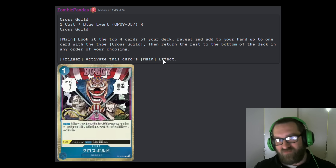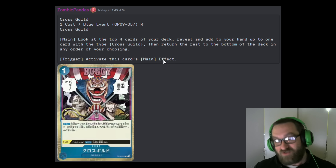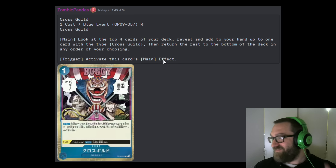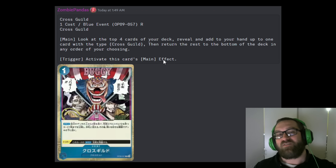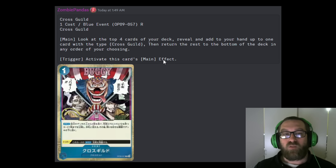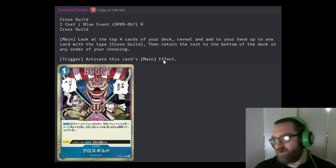Here's that event we were looking at in the spoiler: Cross Guild, 1-cost blue event, rare. Main: look at the top four cards of your deck, reveal and add to your hand up to one card with the type Cross Guild, then return the rest to the bottom of your deck in any order. Trigger: you can activate the card's main effect. Just a top-four searcher for Cross Guild with a trigger to activate the main. Solid, excellent utility card.